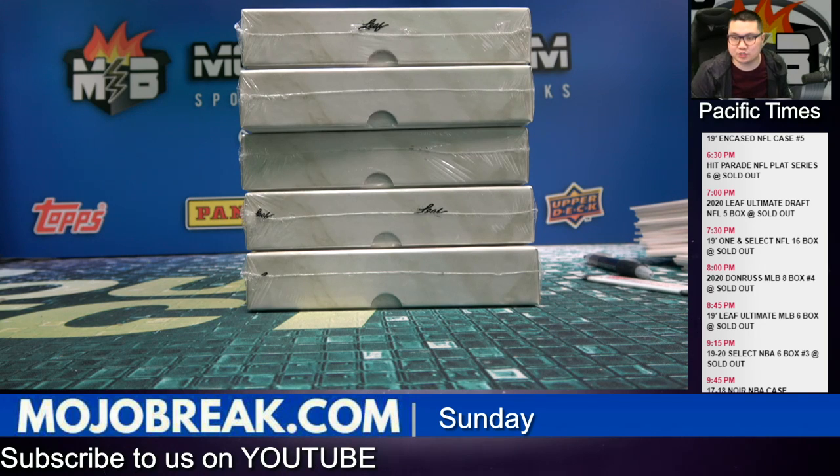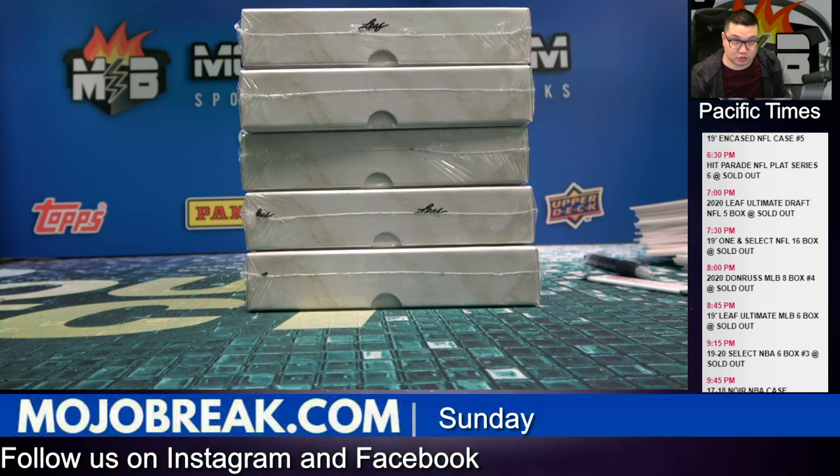This is a random player-style break, number two. We just drew all of your players — there were no trades in the room. If you'd like to double-check to see what players you have, head on over to MojoBerry.com, click the top center tab where it says Mojo Form, scroll down to Mojo Random Breaks, and results are posted in there. I'm going to have the players on the screen here in a second.